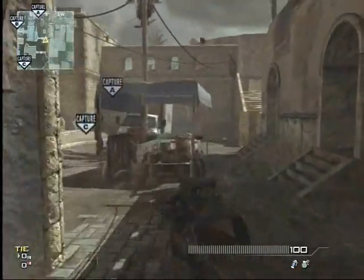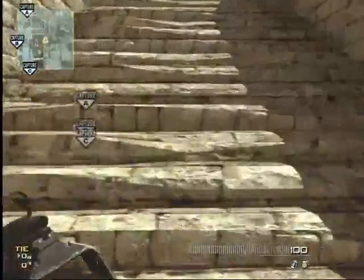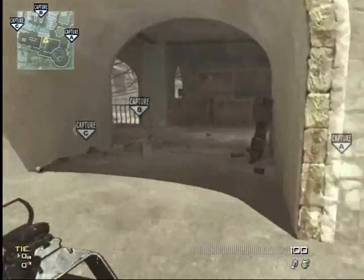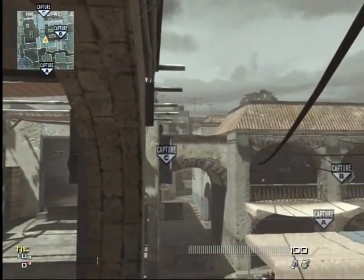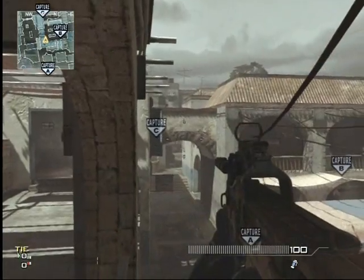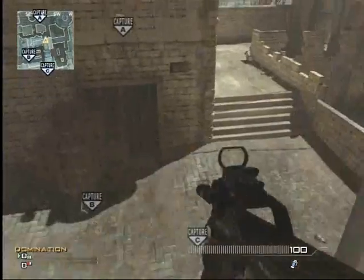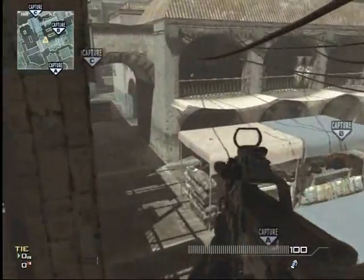Another thing is, if you spawn by the alpha post, go around here. There's two ways you can do it. Either you can run around here, and then you're going to want to chuck a nade right in there. It's a high traffic area. You can also do that just from running right up here, climb up the ladder, boom, get that.